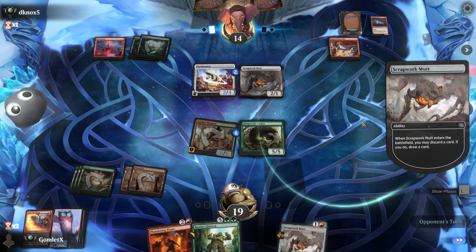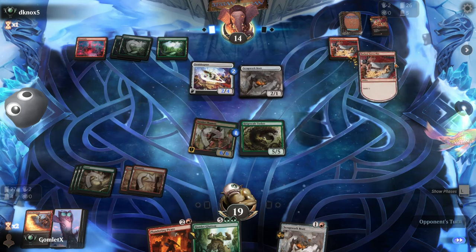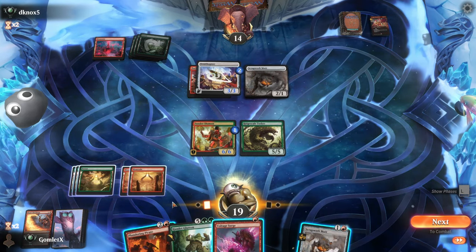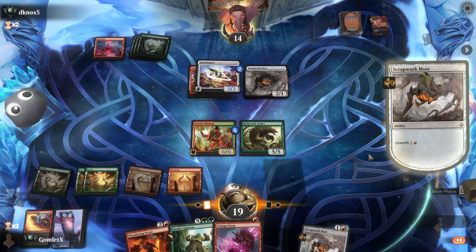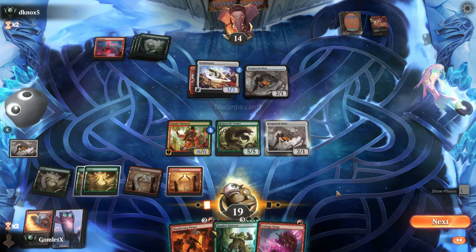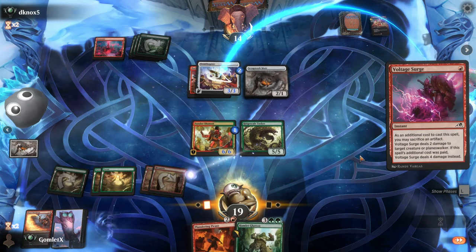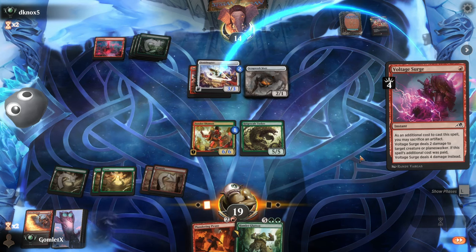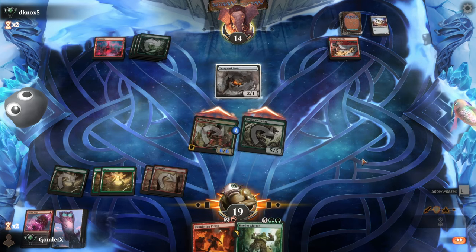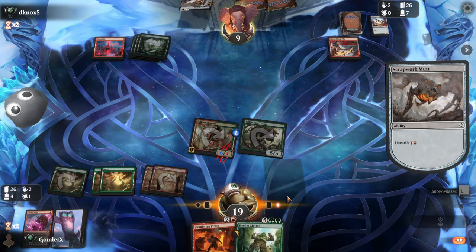There's their own Scrapwork Mutt. They've got Dragon Wing Glider too — how many rares are in this set? We've already played against two opponents with Dragon Wing Glider. Scrapwork Mutt plus Voltage Surge is pretty excellent value. Could Plundering Pirate then Voltage Surge instead, but I like clearing this out without spending anything that does something else for us. The treasure is still good bargain for Hamlet Glutton, but I can't bargain away the Scrapwork Mutt for it — Unearth means it comes back for one turn, so I might as well just hard-cast Glutton instead.